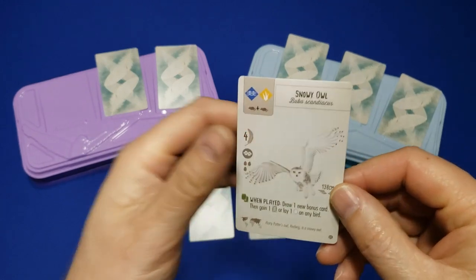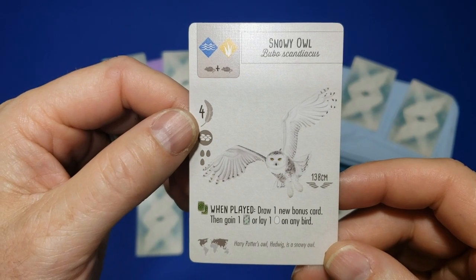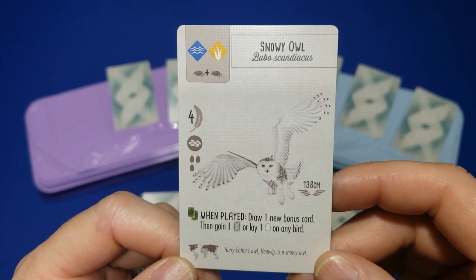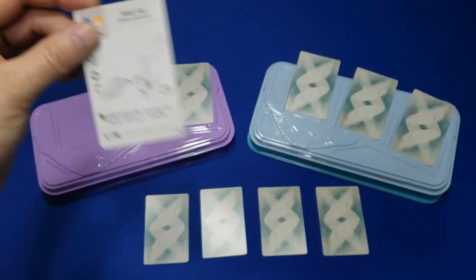Coming in at number 5 for me is the Snowy Owl. I love that it's got a fairly low cost of only 2 mice. It's got some flexibility with where you can put it, and the ability is just amazing. You draw one new bonus ability, then you gain a card or lay an egg. You've just got a lot of flexibility with this card.